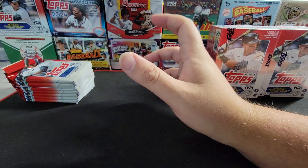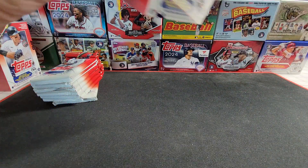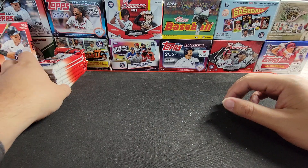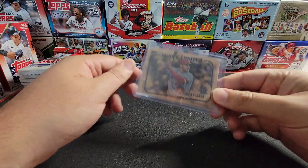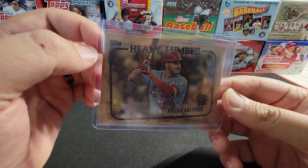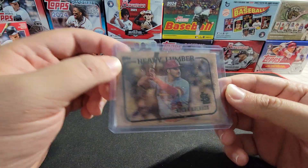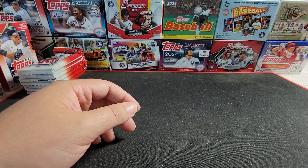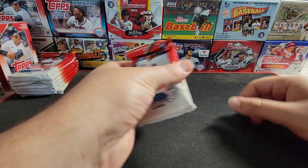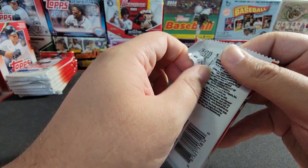I'm getting a little upset with my 2023 Update case because it hasn't really delivered anything too crazy yet. Let me find this card real quick — one of the cards I pulled off camera is the Nolan Arenado Heavy Lumber. I pulled this off camera out of one of these Series 2 blasters. So there are some hits in here — let's see what we can get.